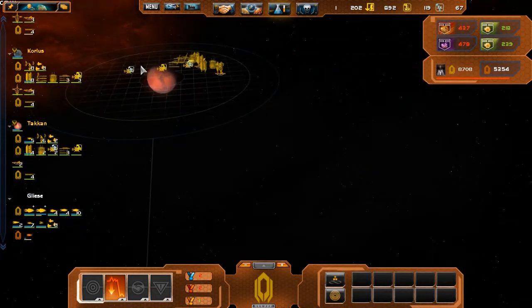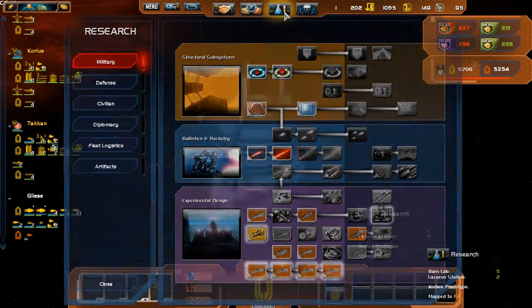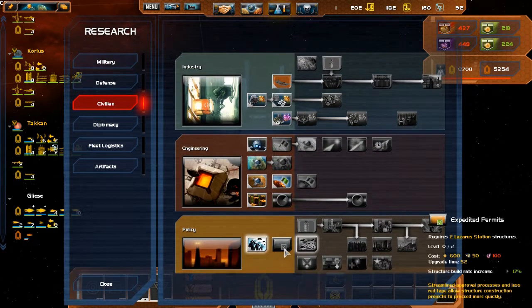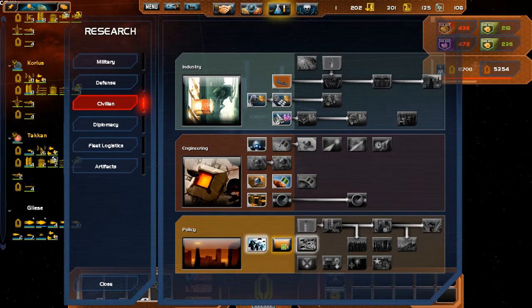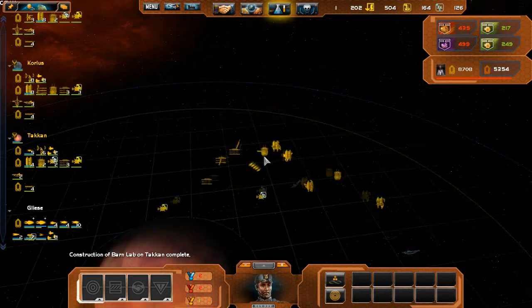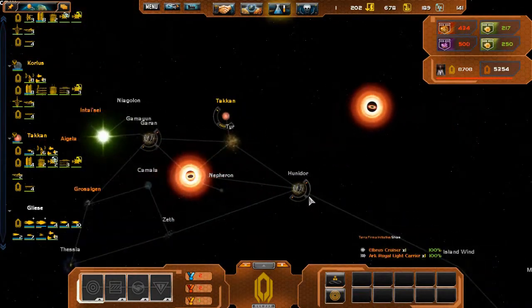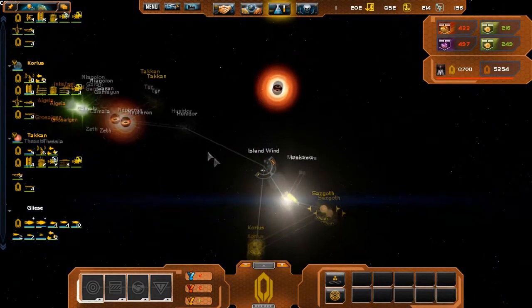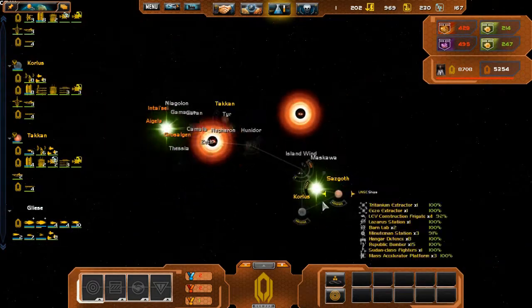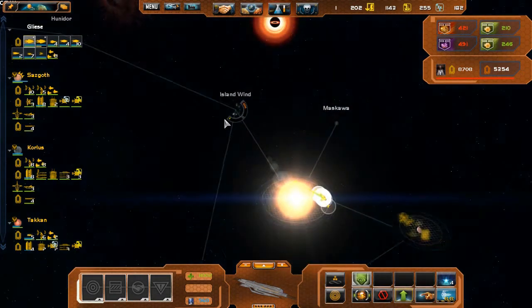I'm gonna need you to build this barn facility a little bit quicker. I have a feeling I don't have the build upgrade — dang. That explains a lot of why we're taking our sweet time to build things. Hopefully those upgrades won't take too long, because I really don't know what they're gonna do right now. They might attempt to siege Tacken, so we're gonna have to get our fleet rolling.